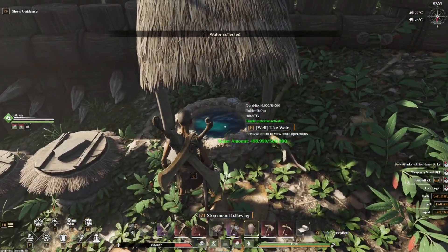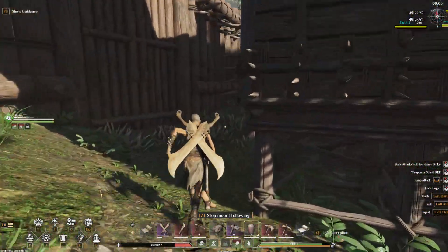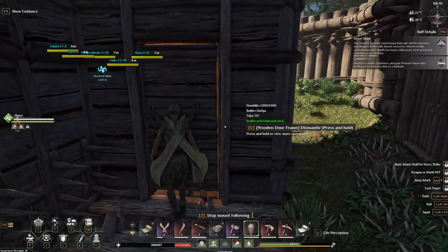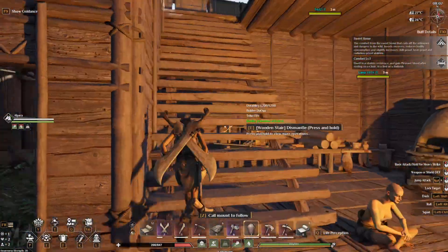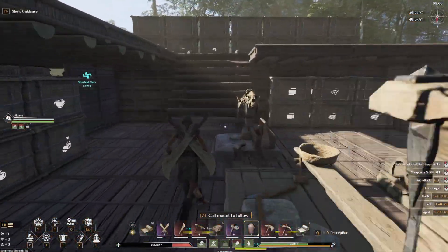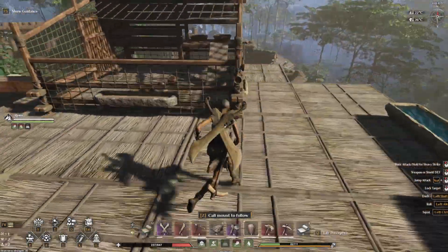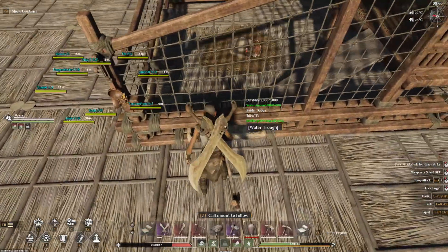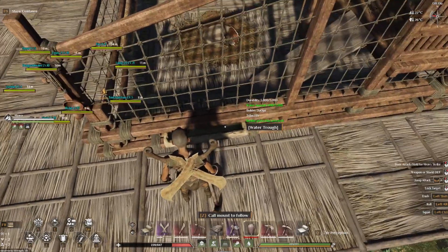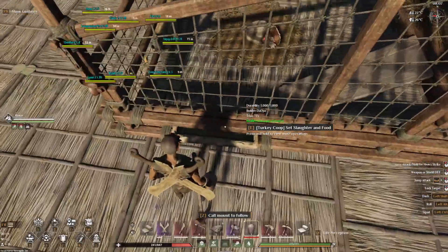I'm going to go here to the well. I press E, and now my water tank is full. Then when I go back up, you just go like this — press the left mouse button, and it puts water in there. So now I have 1,985 of 5,000, so I can keep doing this over and over to cap this out.